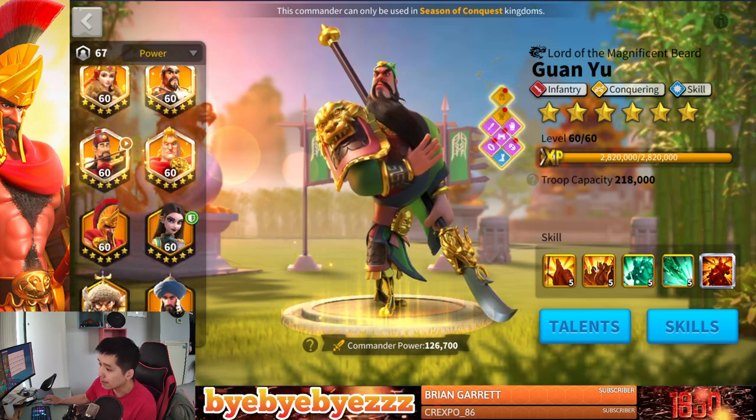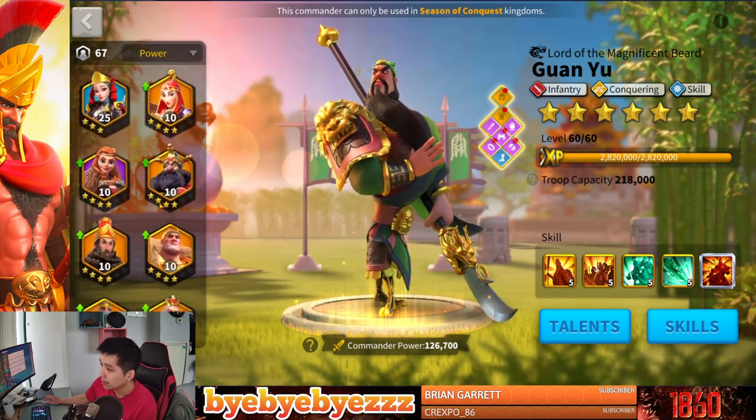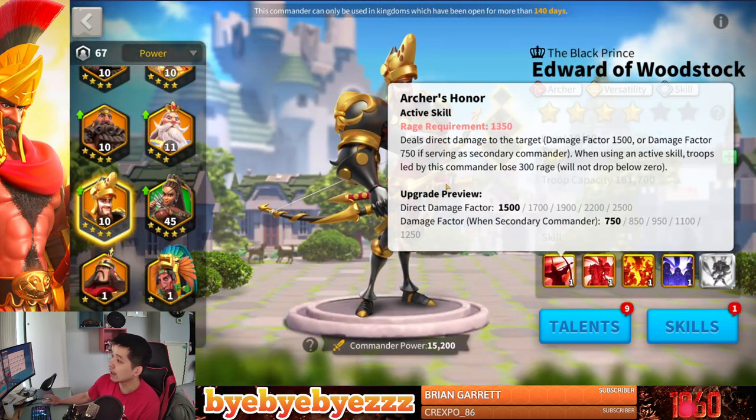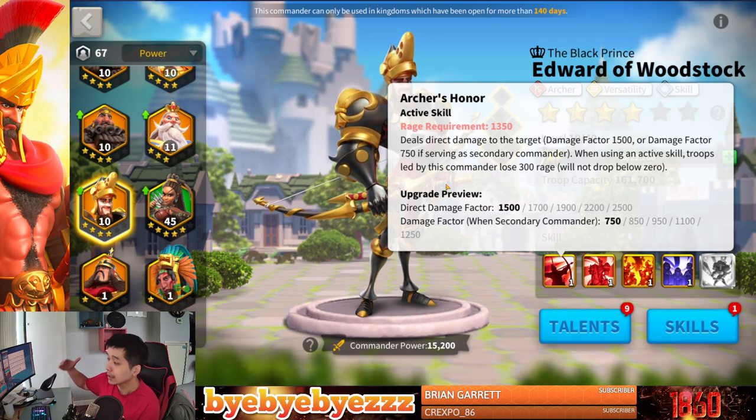If a commander like Prince Edward, for example — let me go to see Prince Edward here. So if a commander's rage requirement is 1250 rage, that commander's rage cap is 1350. You cannot get more rage than the rage cap for that commander.